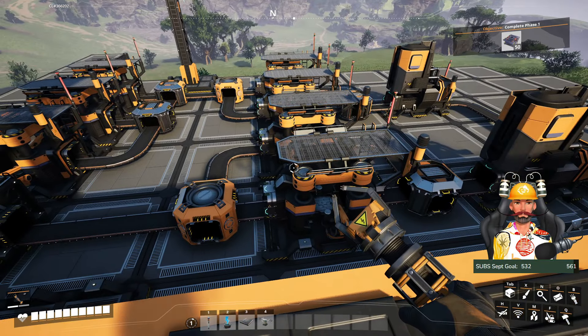I connect everything to enter into these three constructors — set up every single one to create screws. As everyone knows, the constructor only needs 10 iron rods to create 40 screws. So in total the production here from those constructors gives us 120 screws per minute. I merged everything into this depot receiving 120 per minute.